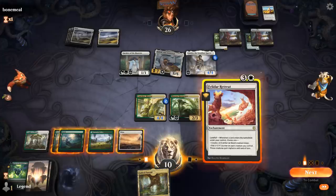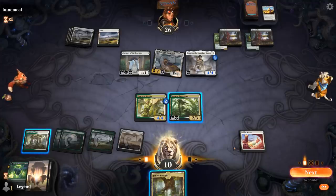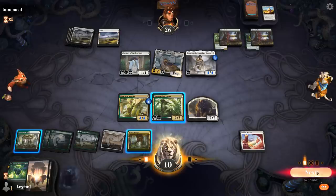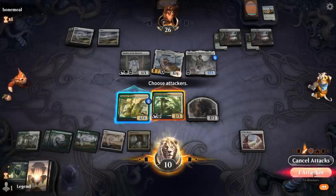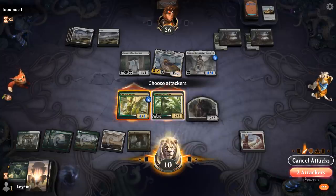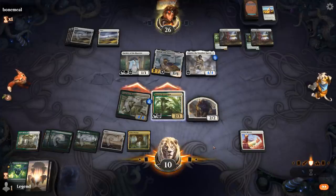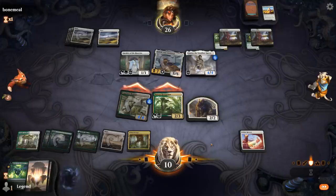Drawing the Fabled Passage is nice. I can play Fabled Passage, make a token, and then attack with the Rootgrazer — maybe send in the Mentor as well, just to get my opponent's life total lower. The Fabled Passage can potentially enable Landfall at instant speed, and with the Mentor we can put two +1/+1 counters on all our creatures. The Rootgrazer can pick up a land again as well.